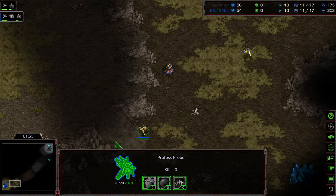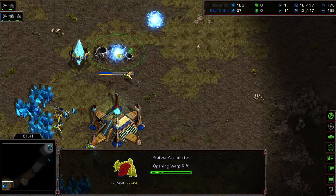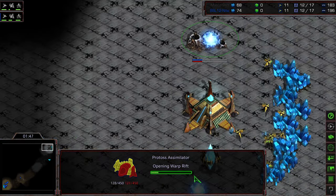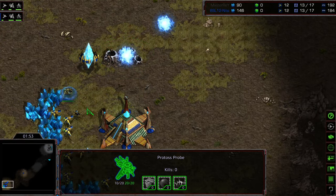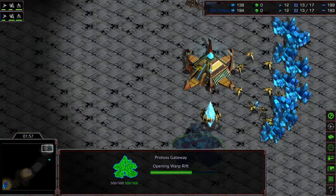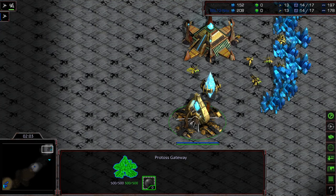Master Ray immediately getting that probe scout in. It's going to put him a little bit economically behind, but he is going to see that gateway and that assimilator warping in pretty rapidly. He has his own assimilator and gateway warping in - maybe he was worried about a gas deal. This is going to allow a little bit more mineral harvesting earlier because of the earlier scout for Nilsi. I don't think that's going to be game-winning, but every little bit.